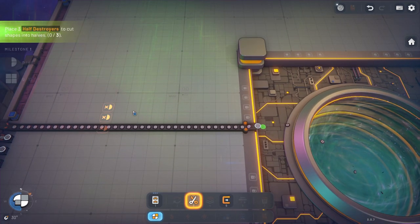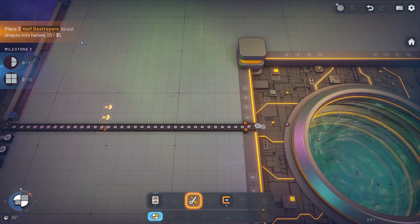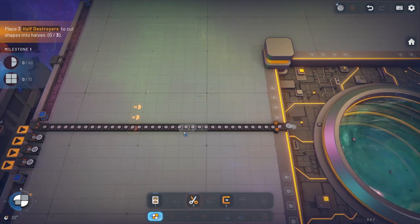The whole purpose of this is to complete your milestones, and later on we'll get tasks too. The tasks unlock upgrades for you — so your belts can move faster and all kinds of wonderful things. Now they're telling me they want half of a circle.